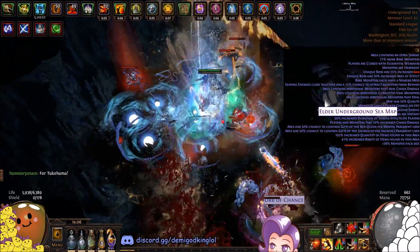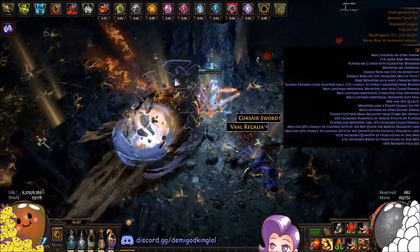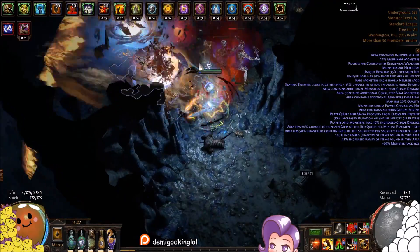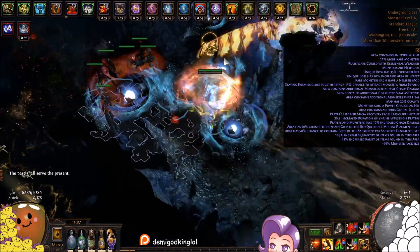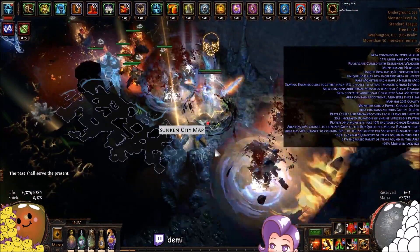We went through all of that, then started messing with melee skills — Reave, Bladestorm, Shattering Steel, all those. Then someone mentioned lacerate and I was like, oh, I forgot about lacerate. The reason I didn't like it at the beginning of the league with my flying purple people build is because I didn't have as much attack speed as this.